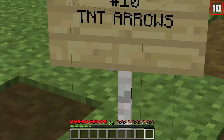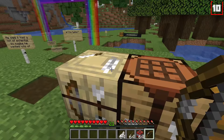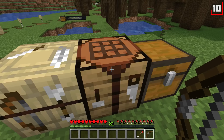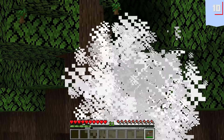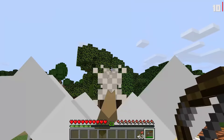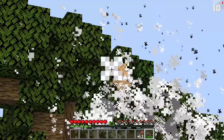Number ten: TNT arrows. This idea was originally suggested to Notch and he happened to really like it. Maybe you would enhance your crafting table with a fletching table nearby and cook yourself up some TNT arrows — probably not, since Notch isn't in charge of Minecraft anymore, but we can dream. Perhaps the fletching table will eventually become a future source of interesting arrow types — I could totally get behind it.